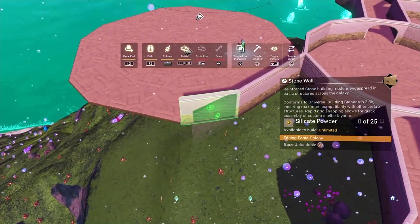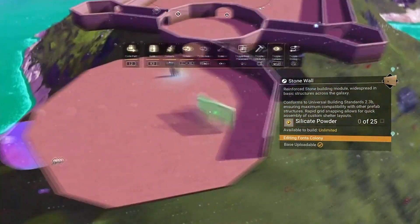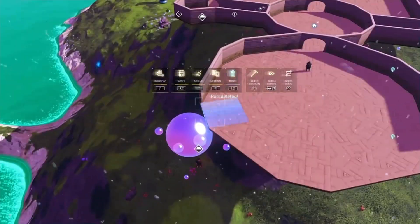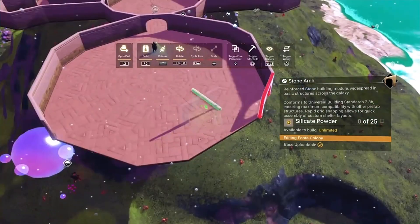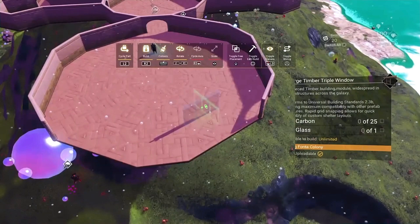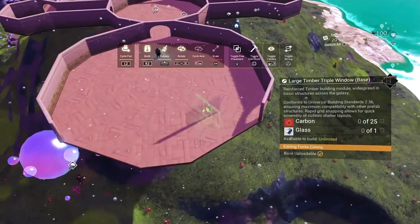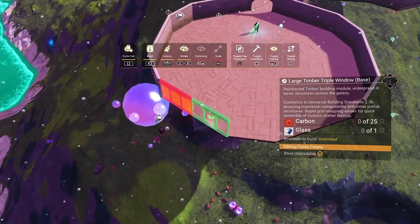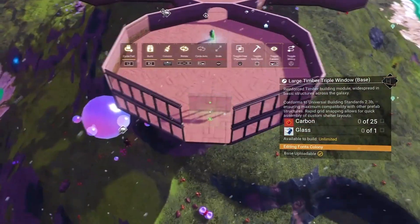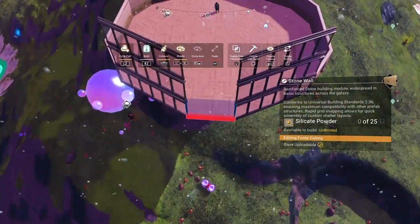Once we've done that, we're going to look at putting some glass in and a couple of archways. You can see these four walls go in, then we'll do the same on this side. We're going to grab our two archways — one in here and one on the other side. Then we're going to grab a load of glass. You can use triangle to pick the side of glass that you want to get the right piece. We're going to fill those in in the middle, ending up with one big giant window.